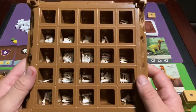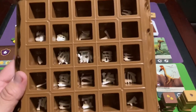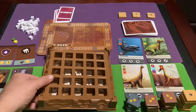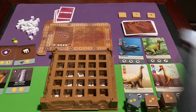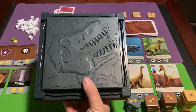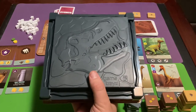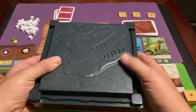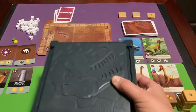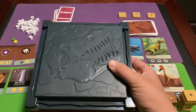Now sprinkle all the various fossils and hammers into the dig tray. You don't need to worry too much about where everything goes — just sprinkle them in. Then grab the tray lid, put it on top, and shake it. If you're listening at night or don't want it too loud, you may want to turn it down a notch because this can get a little loud.